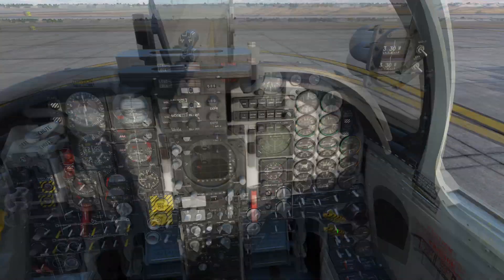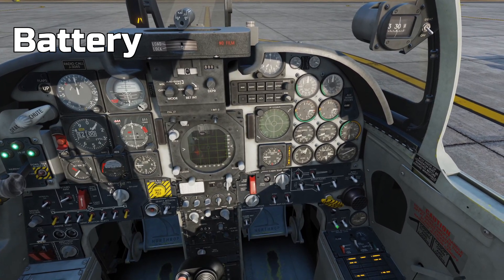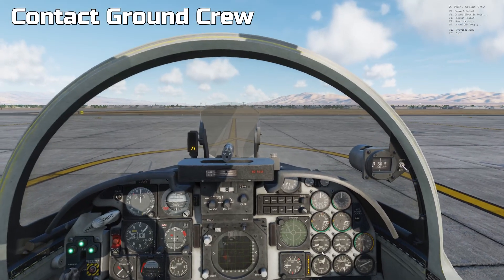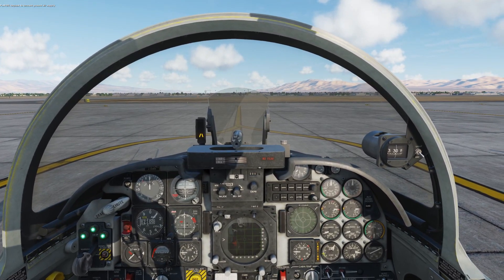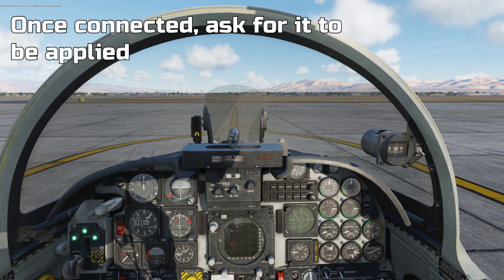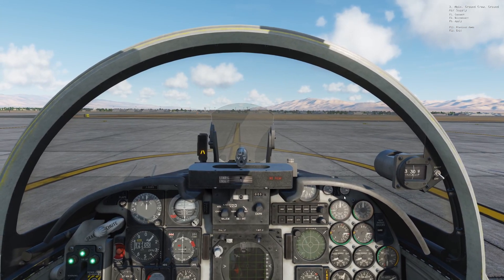Here we are in the cockpit of the F-5. The first thing we need to do is turn on the battery and then the left and right generators. Now we need to contact the ground crew and ask for the ground air supply to be connected. Once that's connected, we're going to apply it and start up the left engine, and then apply it again and start the right engine. Ground air supply, apply.